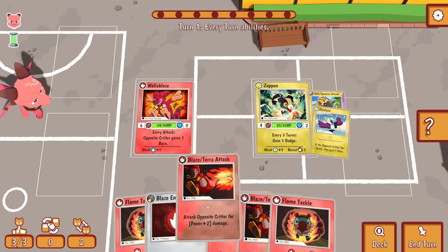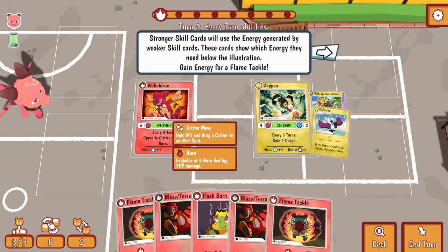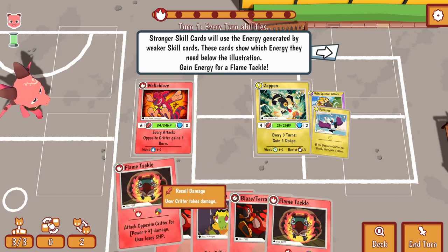I'll go ahead and use one - I'll give myself an energy. Stronger cards will use the energy generated by weaker skill cards. These cards show which energy they need below the illustration. Gain energy for a Flame Tackle.